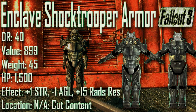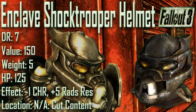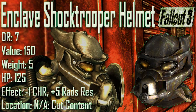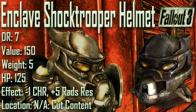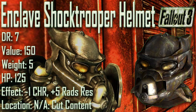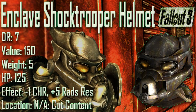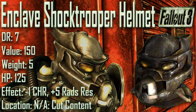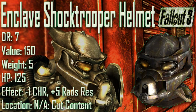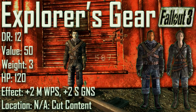Next up we have the Enclave Shock Trooper Armor: damage resistance of 40, a value of 899, a weight of 45, an item health of 1500, effects are plus 1 to Strength, minus 1 to Agility, and plus 15 to Rad Resistance. The Enclave Shock Trooper Helmet has a damage resistance of 7, a value of 150, a weight of 5, item health of 125, effects are minus 1 to Charisma and plus 5 to Rad Resistance. Both pieces are cut items, identical in appearance to the Enclave Power Armor, with increased item hit points and values but a decreased damage resistance on the helmet.